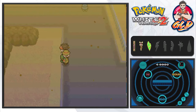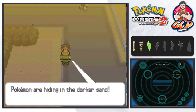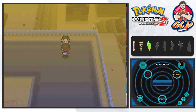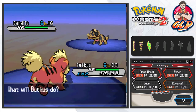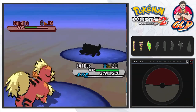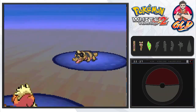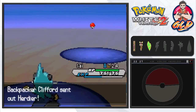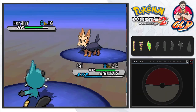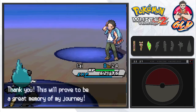A trainer points out that pokemon hide in the darker-colored sand patches. A battle begins — the trainer sends out a Sandile. We're in the desert area dealing with sandstorm damage and Torment preventing us from using Reversal repeatedly. We send out Oshawott and use Razor Shell to take down both Sandile and Herdier for the win.